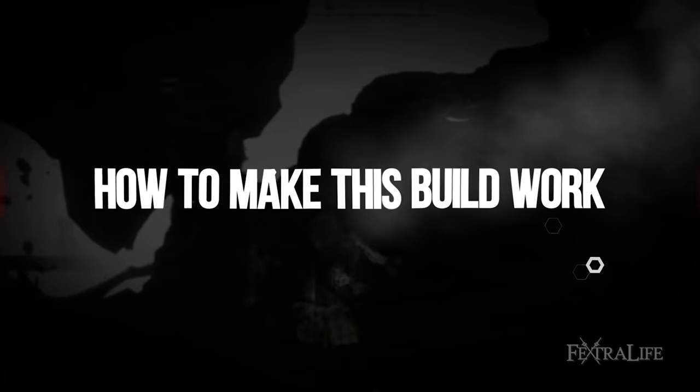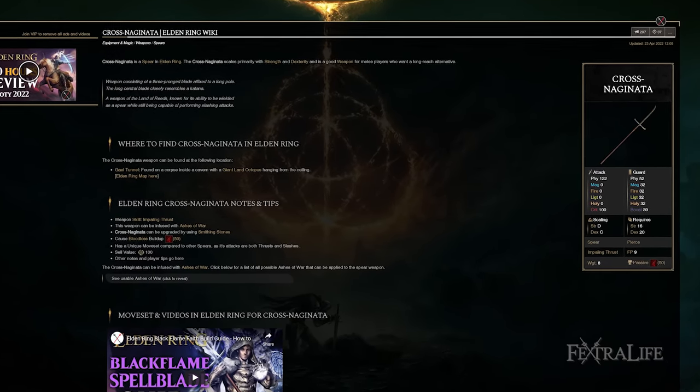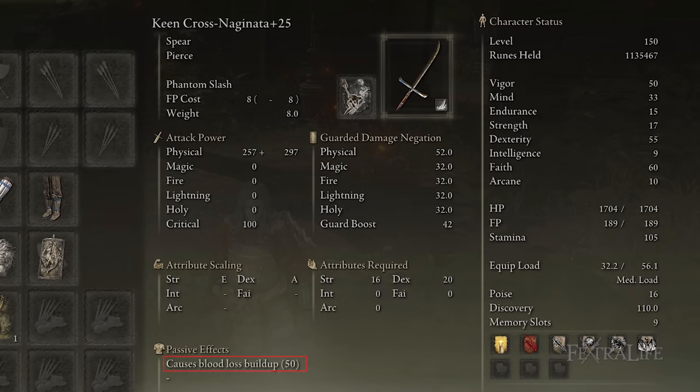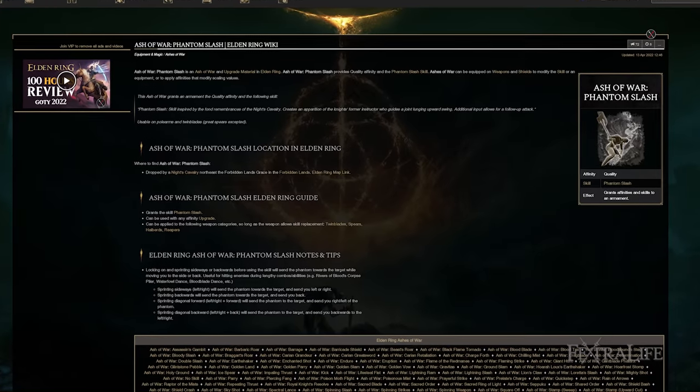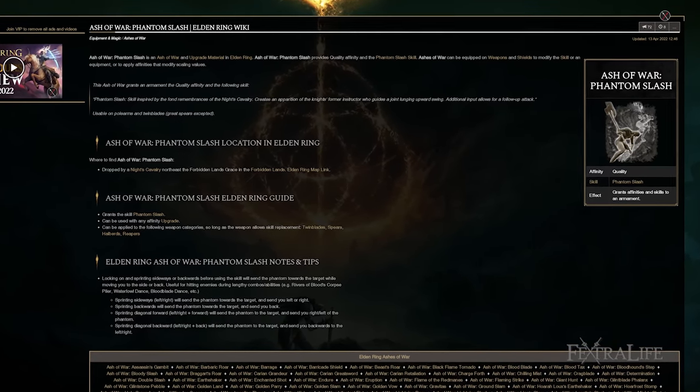Let's talk about the weapon we use for this build. I'm using the Cross Naginata, and there are two reasons for this. First of all, it has bleeding intrinsically on it, which works really well with Blood Flame Blade. And secondly, in order to use Phantom Slash, you need to use a Polearm-type weapon or a Twin Blade in order to use that ability.